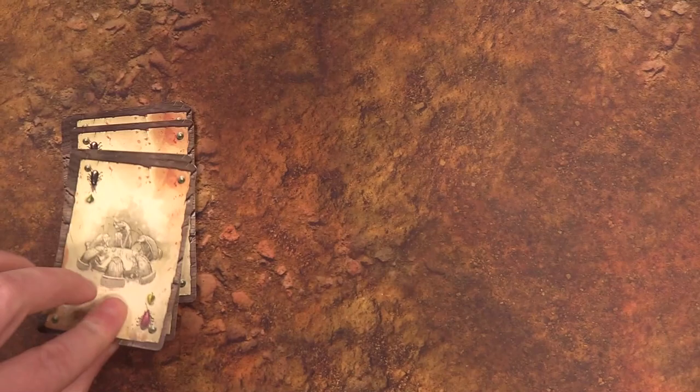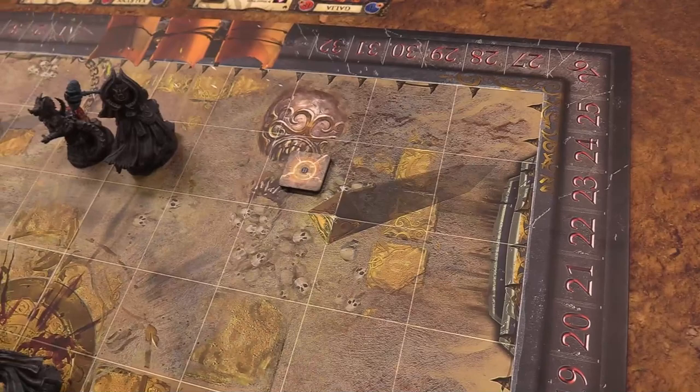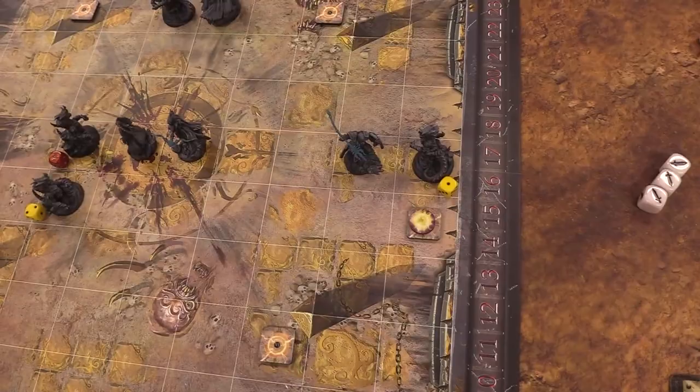On to round two. New altar powers are drawn — numbers two and three. Altar two already had a counter, so it explodes, but no one is adjacent to it. Altar three gains a charge over here. They're like little exploding nodes we have to watch out for — I was worried it would hit both of us.